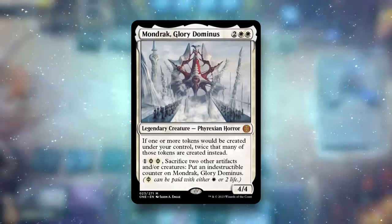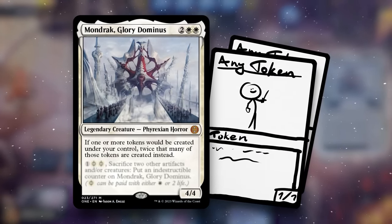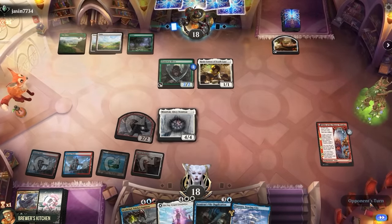Cast Mondrag Glory Dominus. If one or more tokens would be created under your control, twice that many tokens are created instead. And if they don't have removal for this, things are gonna get out of hand real quick.